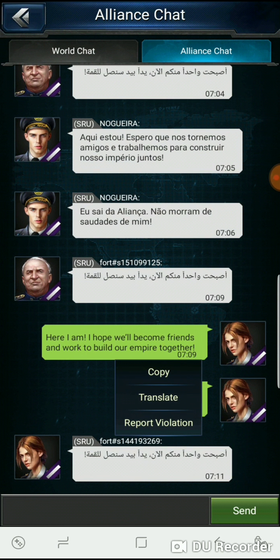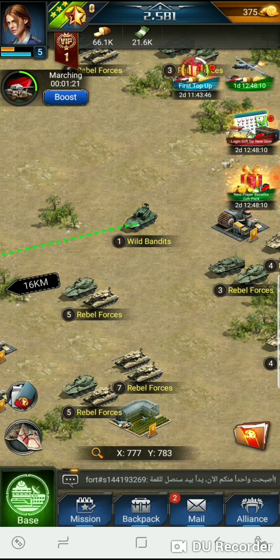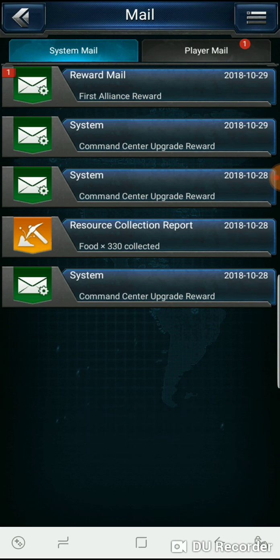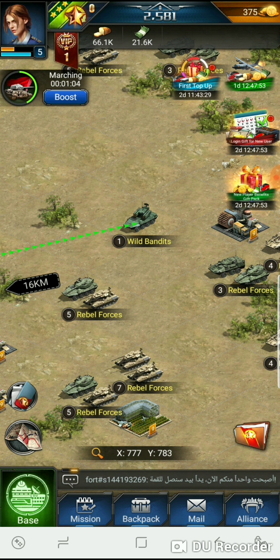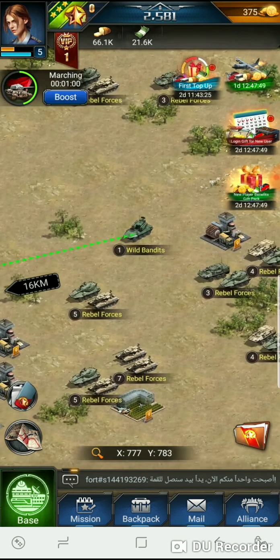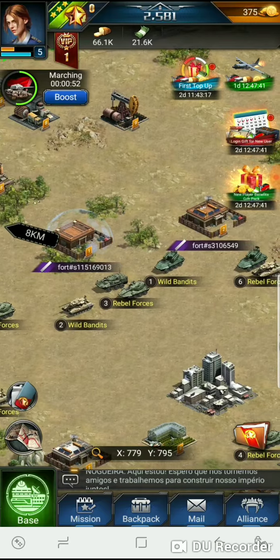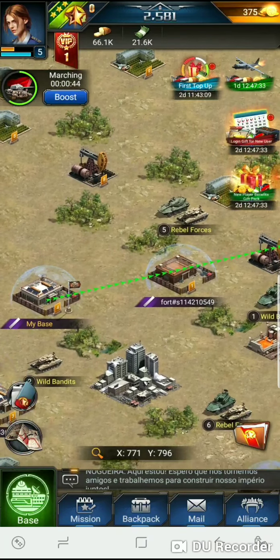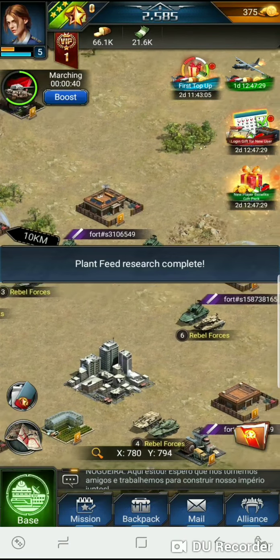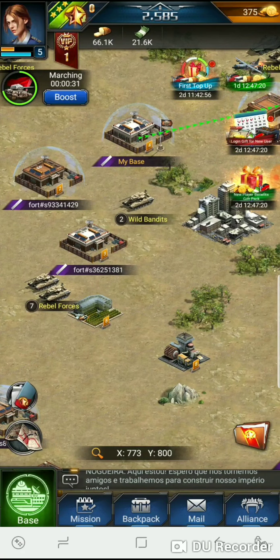Alright, somebody sent a message — let's do the translate. The Arabic translation is kind of crappy, not really a good translation. I would move my alliance but I'm not moving yet because I don't know how active these guys are. The map is pretty full of people — not complaining, there's a lot of stuff we could do. It's marking player bases and newbie bases, so once the shields go down it's open game, brothers and sisters.